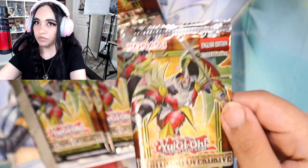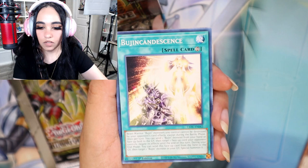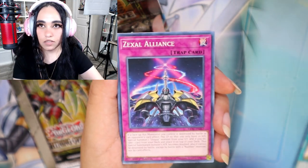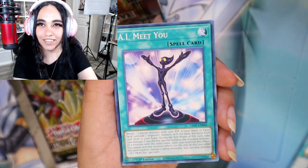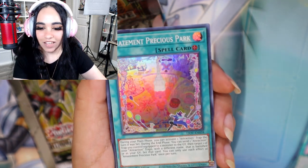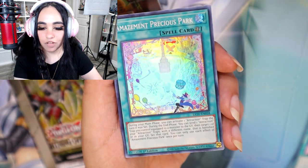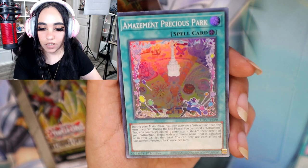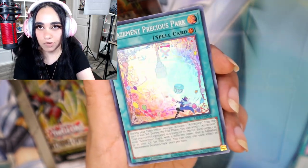Pack number one, let's go! We got Zexal Alliance — what a name — and we got a super rare Amazement Precious Park. The artwork is really cool, I love this super rare, super pretty.